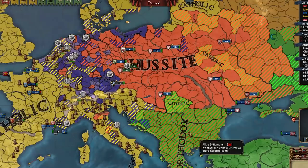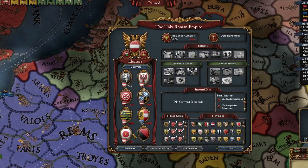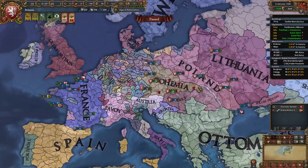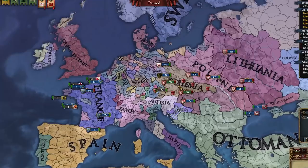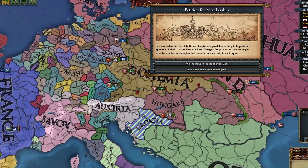Only about 15 more years until the leagues form. The conditions are it needs to be at least 1550 and at least one elector needs to be non-Catholic. I think every elector is non-Catholic except for Cologne. A second army has been constructed. We can't afford to put army maintenance up and raise forts, but hey, at least we've got huge armies and these guys are scared of me now.